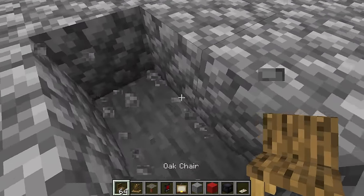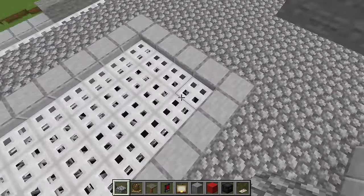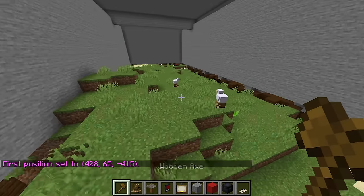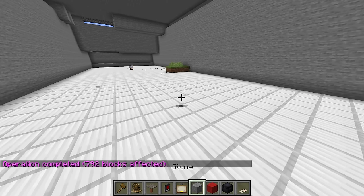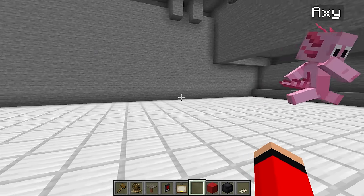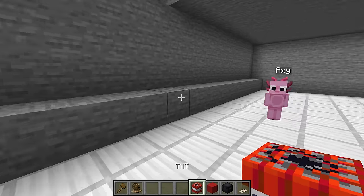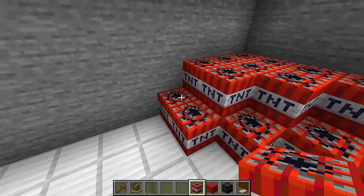Now that the control room is done, we head to the main body of the tank. The inside is completely empty, so we create a massive floor using iron blocks — the strongest ore there is. The first area we're building is the explosive section, since we need all the explosives in the world ready to use against those zombies.